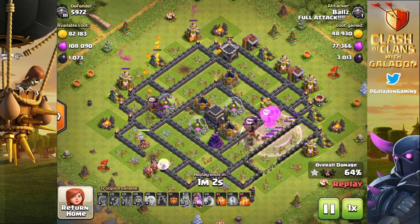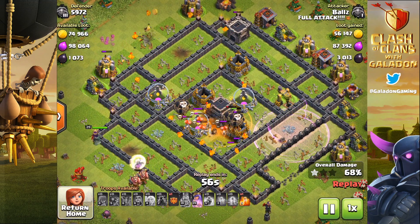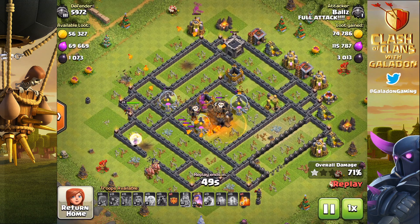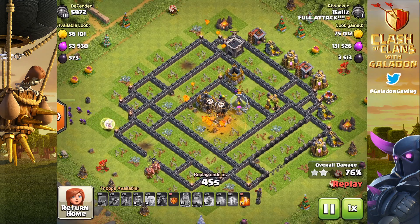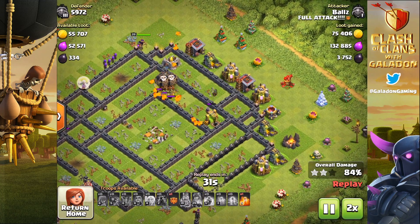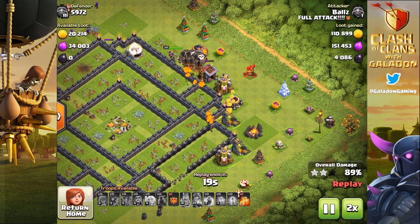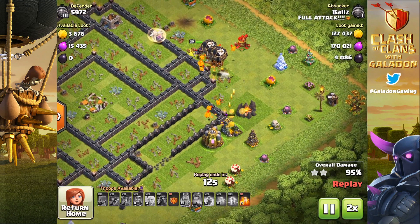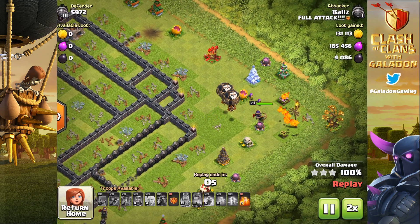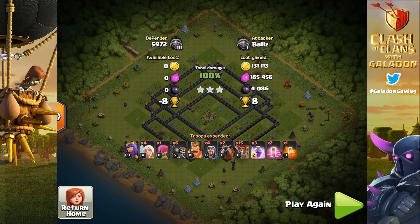Even in trophy raids I've been hit this season on the quest to 7,000 by players using a queen walk to start. You can see the core getting cleaned out — the balloons have taken out all the defenses and are working on the Town Hall. Balls is going to grab everything there is left to grab in this base. Another huge raid comes to a close — he's focused on dark elixir here, with a good take on gold and regular elixir, but the over 4,000 dark elixir is the big one. A great farming raid by another Full Attack player.